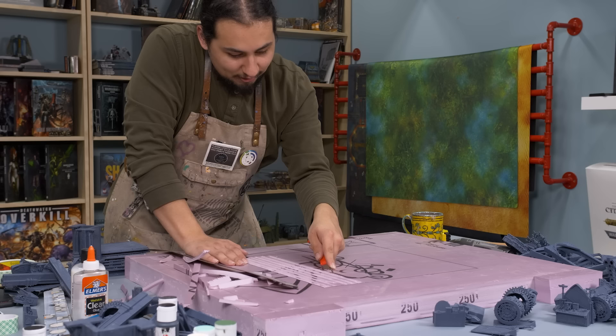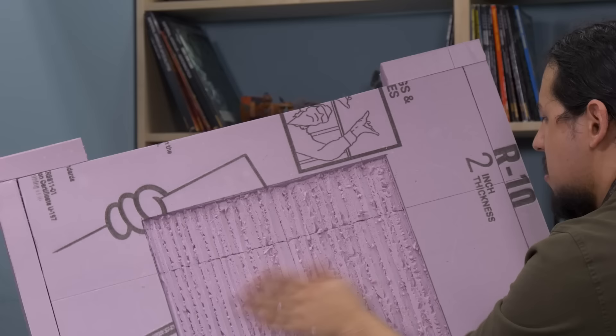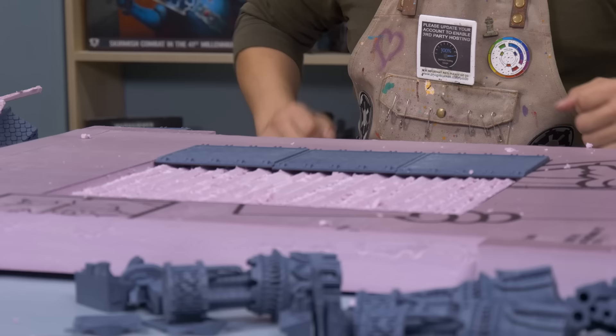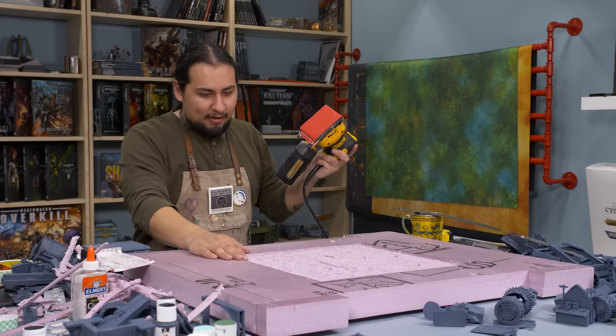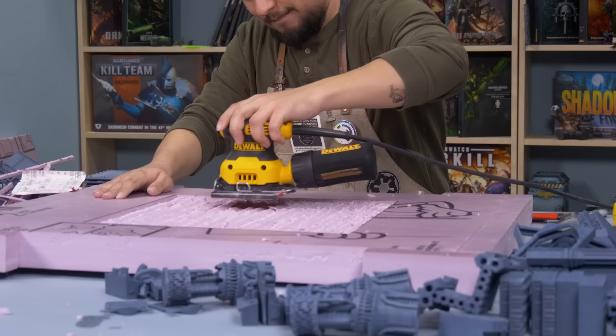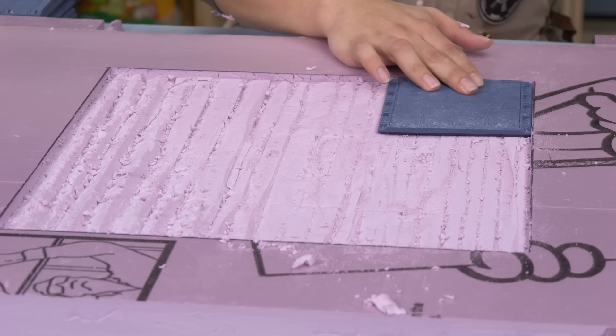What I'm doing here is torturing the Pink Panther. Let's see if that did it. If you could believe it, it's not perfectly level. I have this sander — maybe the cutting got me started, and then this sander can take it all down just a little more. Yeah, that seems to work pretty good.